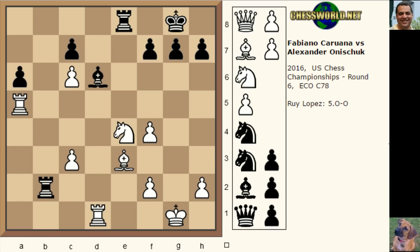After knight takes e4, rook takes e4, you can see both rooks have left black's first rank and there's no pawn move — no luft created for the king. So how can white exploit this lack of air for the king? There's a fantastic, bone-crushing super GM move which was probably missed by Alexander Honischuk. Both rooks have left the first rank — what would you play here? Five seconds starting from now.